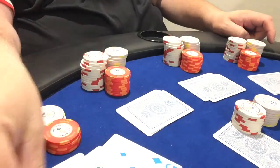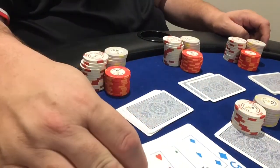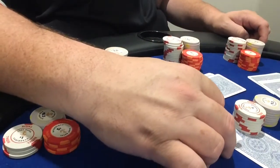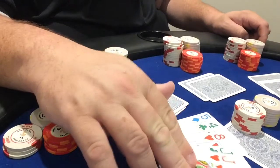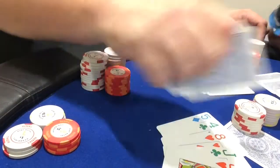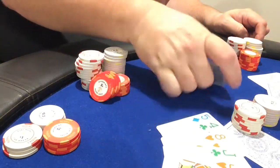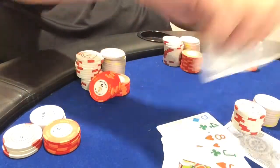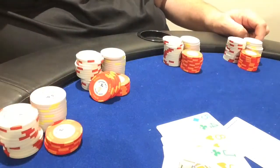Our pair of jacks — let's get that on camera. A pair of jacks is going to win. This player's got king high — that's a muck. This player has a pair of threes — that's a muck. This player has a pair of sixes — that's a muck. And a pair of jacks wins.